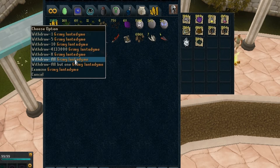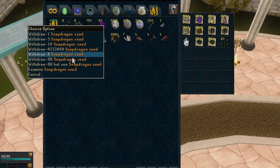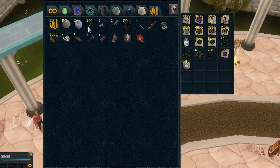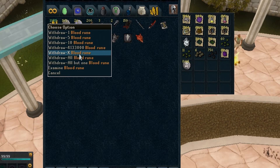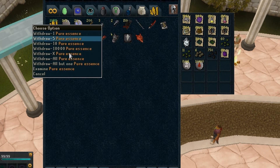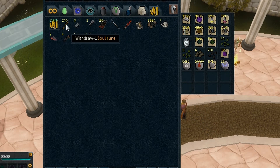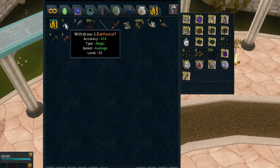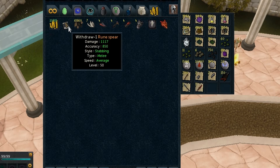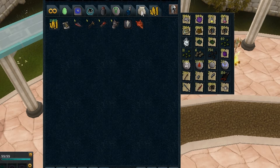I'll just withdraw everything. No point withdrawing that effigy - I'll open it later. I got a lot of each item, and also in another tab I did keep count: I got 10,000 blood runes, which I kept counting in my notepad since I had others in my bank. I got a few rare drops like 200 battle stars, which is like 1.6 mil, and some other little drops. That's a full inventory so I will start selling this now.